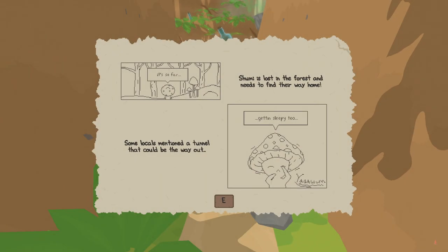New game, let's hop in. So far, Shumi's lost in the forest and needs to find their way home. Some locals mentioned a tunnel that could be the way out.